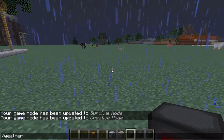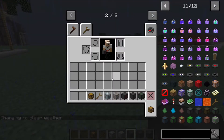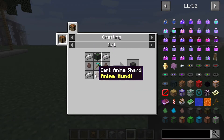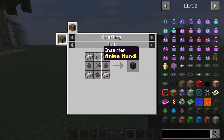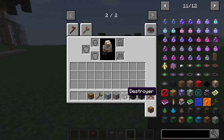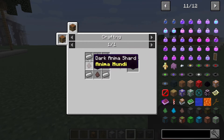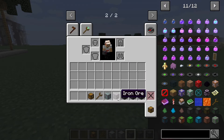Then there's the extractor. The extractor needs some inserters, some iron ingots, some dark animal shards, and a diamond pickaxe — you can see the recipe. And then there's the destroyer, which sounds evil but it's the main thing. The destroyer needs an inserter, some dark animal shards, and some miner ingots. It is a bit expensive, but it is definitely worth it.